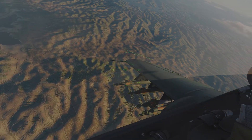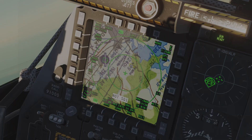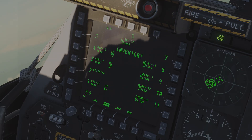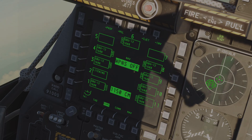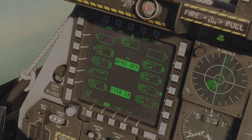As always with laser guided weapons, an important thing is the laser code. Before we get started, we want to make sure that everything is correct in that regard. We're going to go into the DSMS and Inventory, and we can see the laser codes for all of these weapons. Even on the stat page you'll see 1688 is the default. Now if that's what we're going to be emitting, that's fine. You would want to have set these on the ground, preferably.